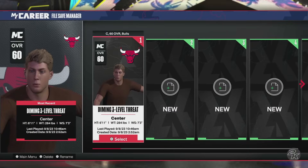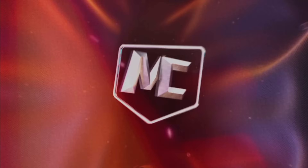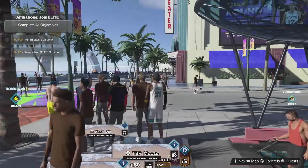After you have Cross Play turned on, you just go to My Career and then get into the Park. I'll probably skip ahead until we get to the Park. Alright, so now once you are in the Park you just go back to where you can walk around.